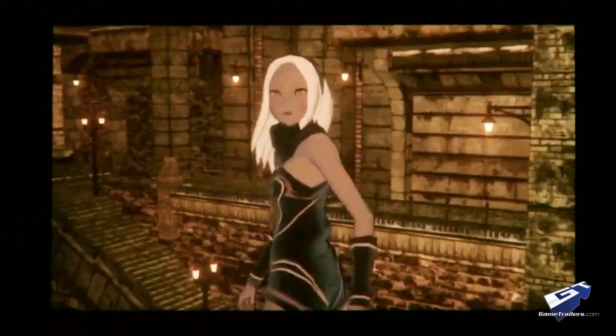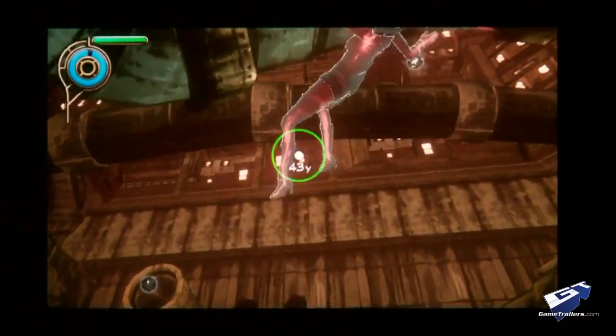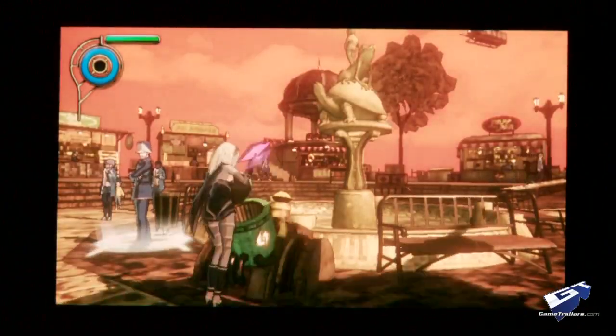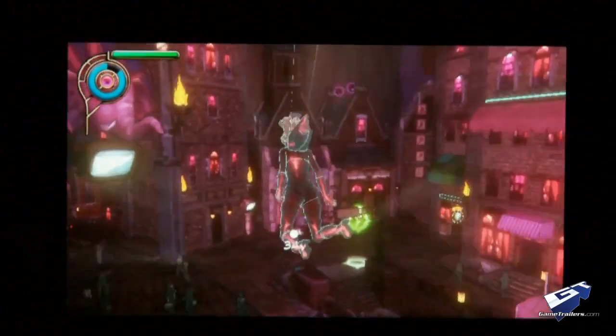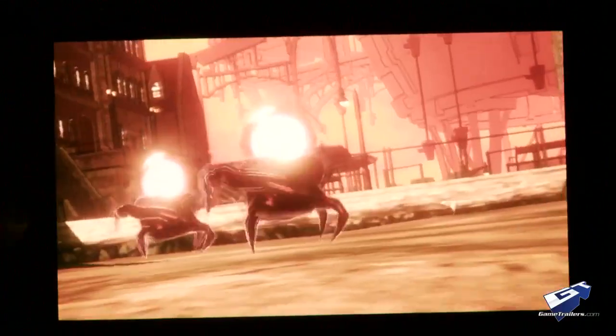Gravity Rush casts you as a young amnesiac named Kat, who learns she has the ability to defy the laws of physics. Your powers are eventually called into service to help restore order to the city and its inhabitants, but along the way you'll uncover the truth about your identity and the odd nature of the bizarre world around you. There's enough mystery present to keep the plot from getting stale, but the intrigue wears thin by the game's end.